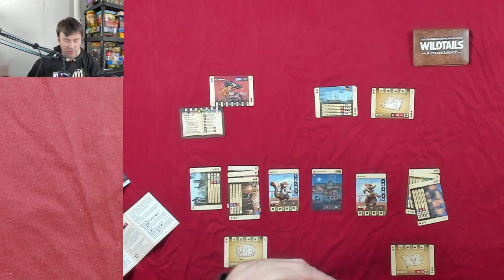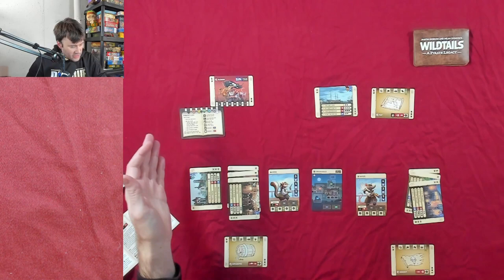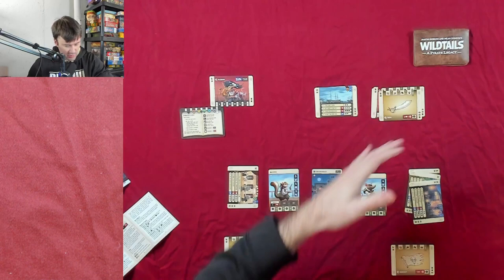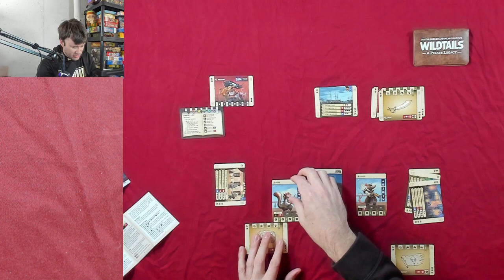I could have just thrown it away, but I wanted to show how the trading works. For Anna's actual action, we're going to get the explosive — that costs three coins and a sword. We'll use one of the swords from the card and the three coins. Anna gets to level one. At the bottom you can see a fist icon, which means her fist total permanently increased from five to six.